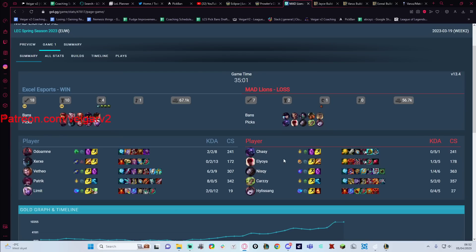It doesn't matter if Ori gives — I believe — 30 armor at max rank E. This doesn't matter because it takes way too long for this to happen. And even at that point, people will not have more than 110 to 120 armor, at which Prowler's is still out-damaging. And the Ori ball can only be placed on one person to give that amount of armor, while Jayce deals AOE damage.